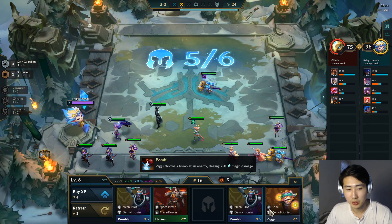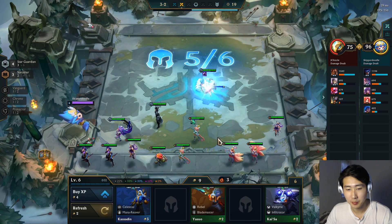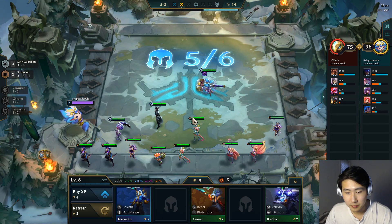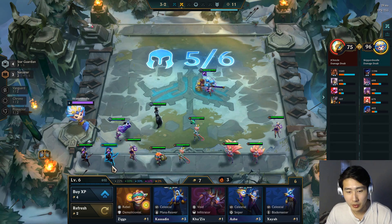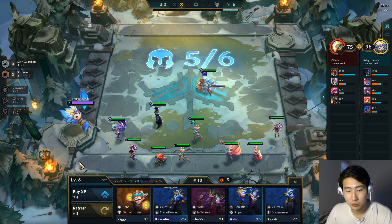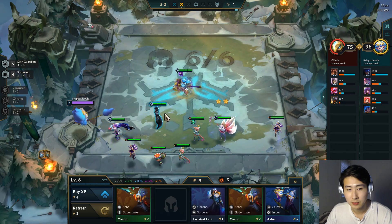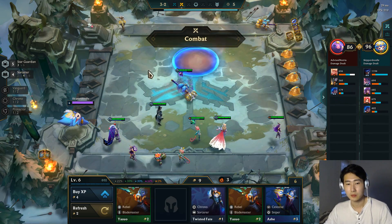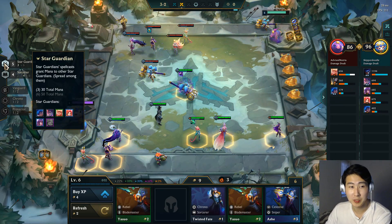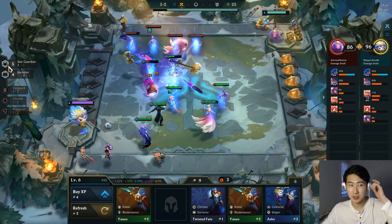Let's level up — I think we need to roll a little bit and try to two-star some champions. Niko and Poppy finally show up. We get a two-star Ahri, definitely taking that. We're still just missing one Star Guardian, which is Soraka. Star Guardians are very simple and easy to play — most champions are cheap, with Soraka being the only expensive one at four gold.